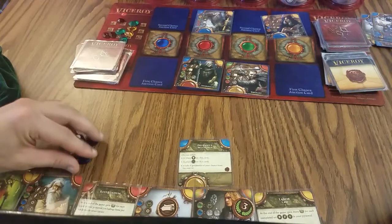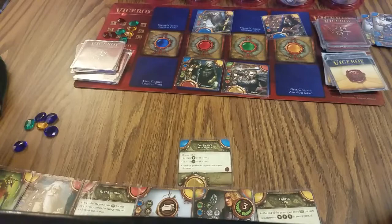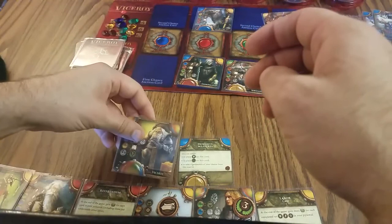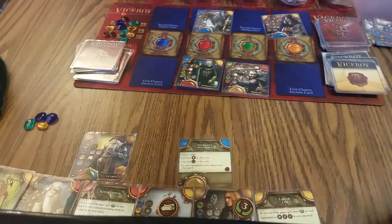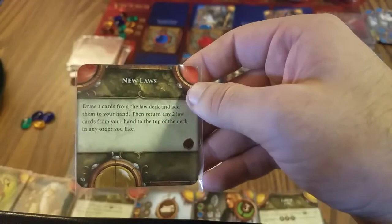I have to build it — I keep confusing 'build' and 'bid,' they're not that similar. I have to pay two gems of any color and one yellow. I'm placing it here. I get the reward: drawing a law card instead of a regular card — New Laws: draw three cards from the law deck and add them to your hand, then return any two law cards from your hand to the top of the deck in order.